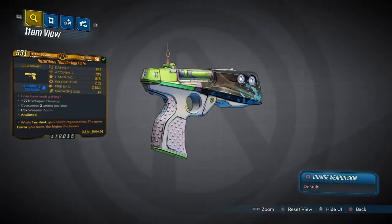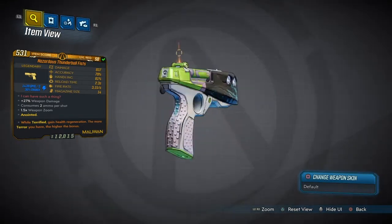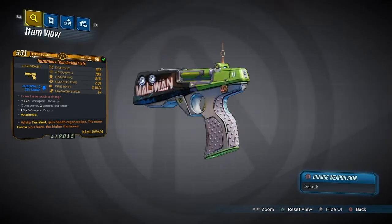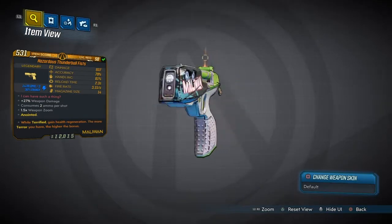Here it is — the Thunderball Fist. This weapon is actually pretty freaking cool. It looks great, and the type of damage it does is different from any other weapon I've seen in Borderlands 3.